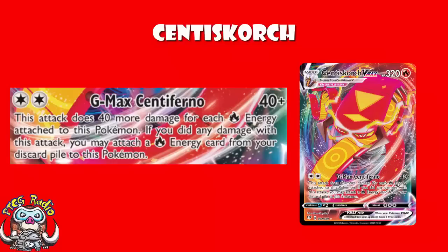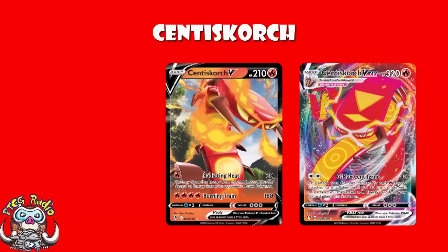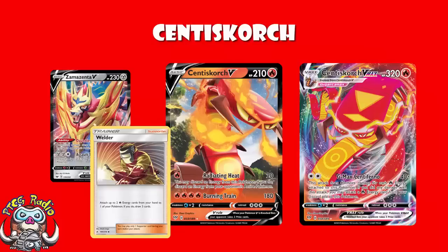We also have Centrescorch V, which is honestly not that relevant. One energy, 20 damage — you may discard an energy from both active Pokémon. Four energy, 180 damage. What I will say is that second attack is really good for taking out Zamazenta, because Zamazenta has that ability that makes it immune to damage from V-Maxes. So you've got to use Centrescorch V to take it out. And although four energy is frankly overpriced, we're playing Welder, so getting the energy on in two turns is eminently doable. You're going to one-hit KO Zamazenta, which is something you'll probably need to do.